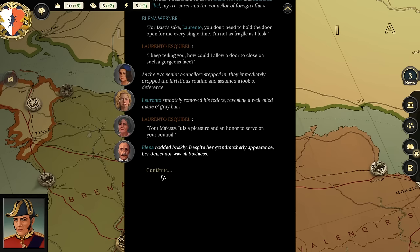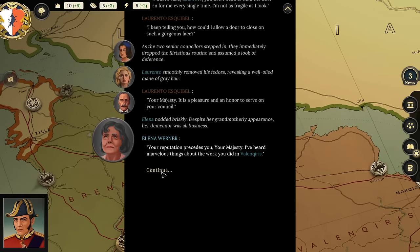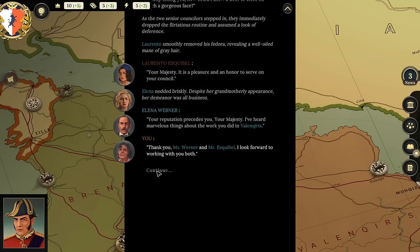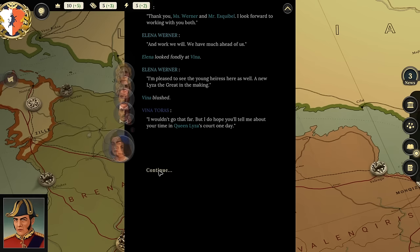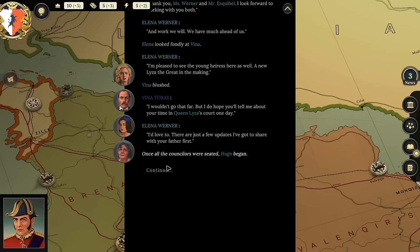Elena says: 'Your majesty, it's a pleasure and an honor to serve on your council. Your reputation precedes you—I've heard marvelous things about the work you did in Valkyries.' Despite her grandmotherly appearance, her demeanor was all business. Player selects: 'Thank you, Ms. Werner and Mr. Esquibel—I look forward to working with you.' Elena asks after Vina: 'I'm pleased to see the young heiress is here as well—a new Liza the Great in the making.'